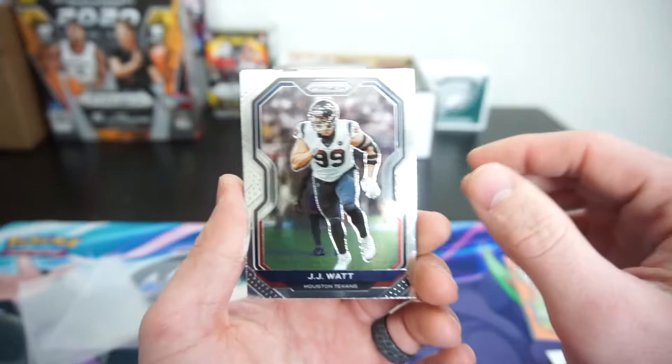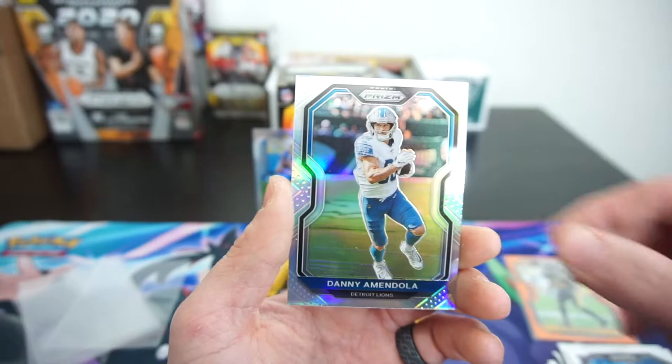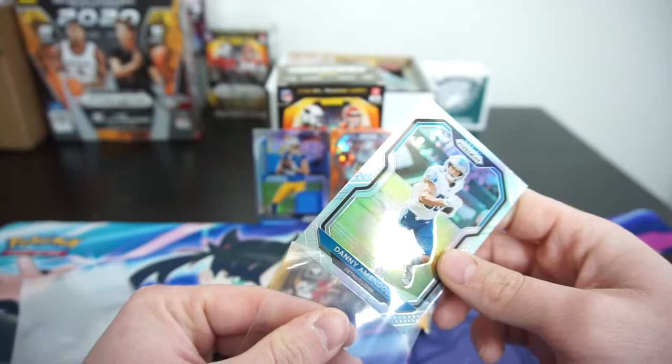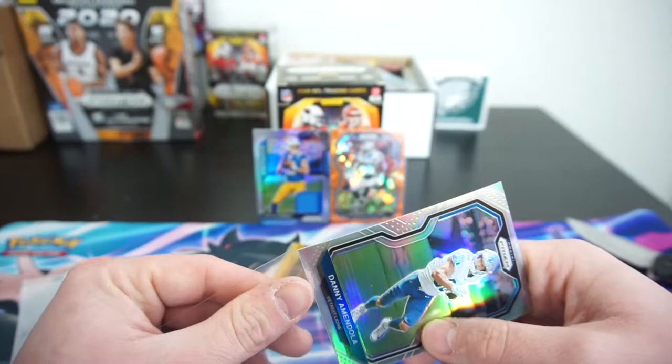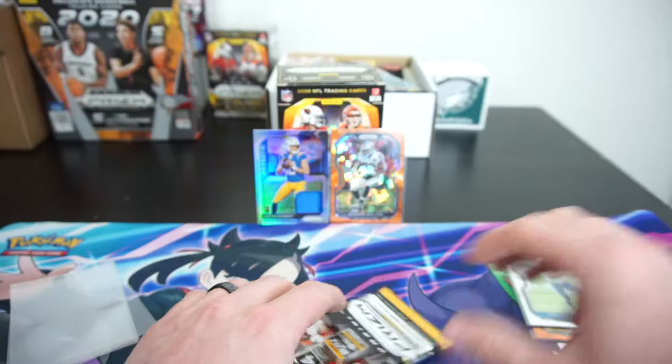This is the second to last pack, we've still got one more to go. JJ Watt, Derwin James Jr., Ross Blacklock, and I thought I saw a Justin Herbert — nope, never mind. Danny Amendola Silver. I'll sleeve him up. I thought it was a Justin Herbert because I quickly got a glance of that blue on the back of the card, which of course is for the Detroit Lions — similar blue in color. Danny Amendola, Detroit Lions, Silver.